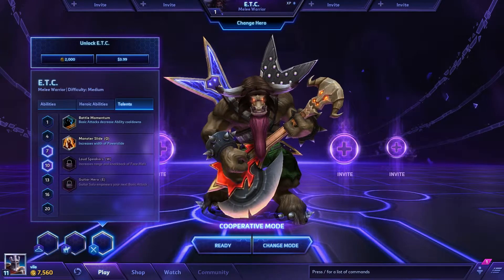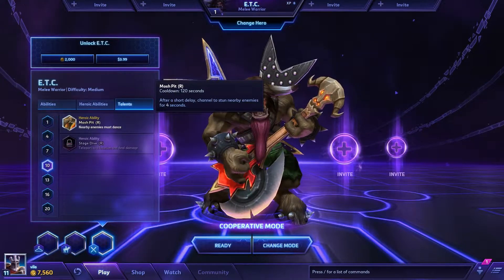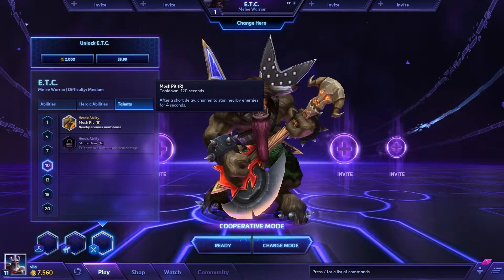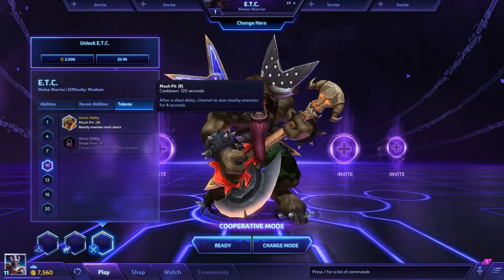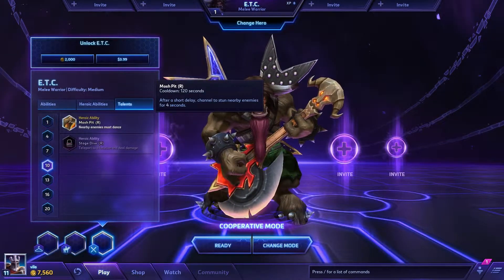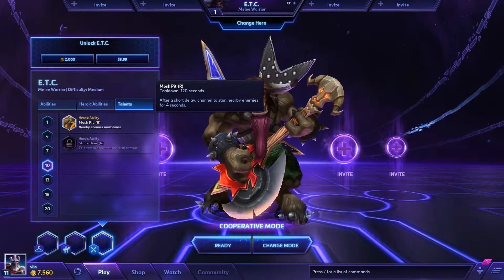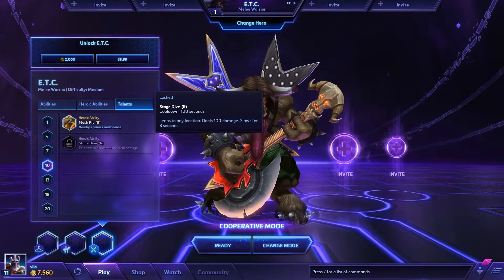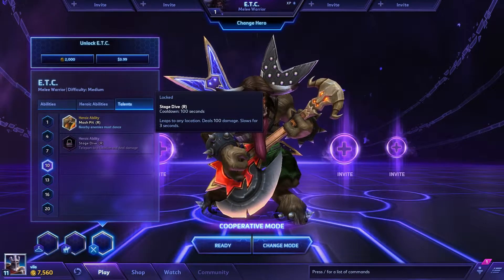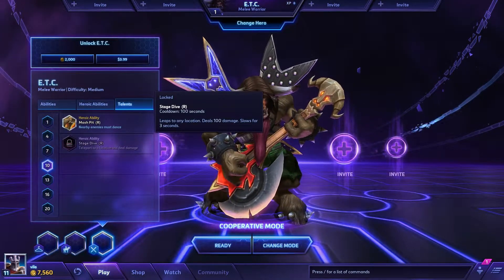These are your heroic abilities. Mosh Pit — remember to look at the cooldown: 120 seconds, which can make a huge difference. After a short delay, channel to stun nearby enemies for 4 seconds. Stage Dive has a 100 second cooldown — not that much difference from 120 to 100. Leap to any location, deal 100 damage, and slow for 3 seconds. That's kind of nice — it lets you get in or out of combat rather quickly, hopefully in combat since you're doing 100 damage while you get there.